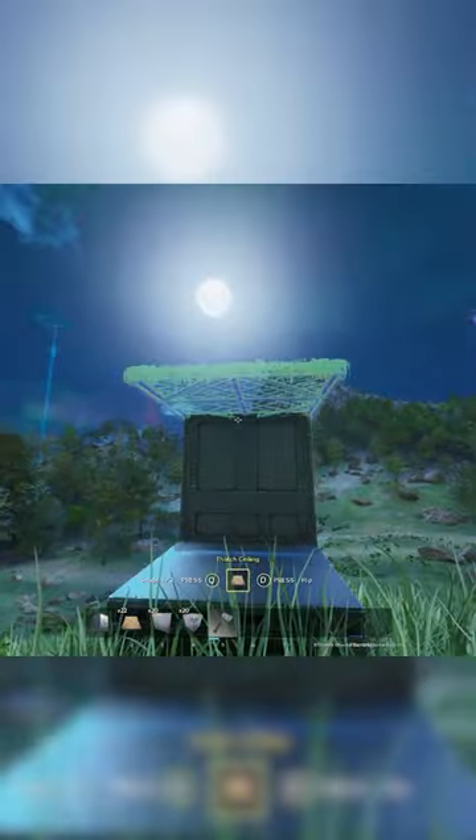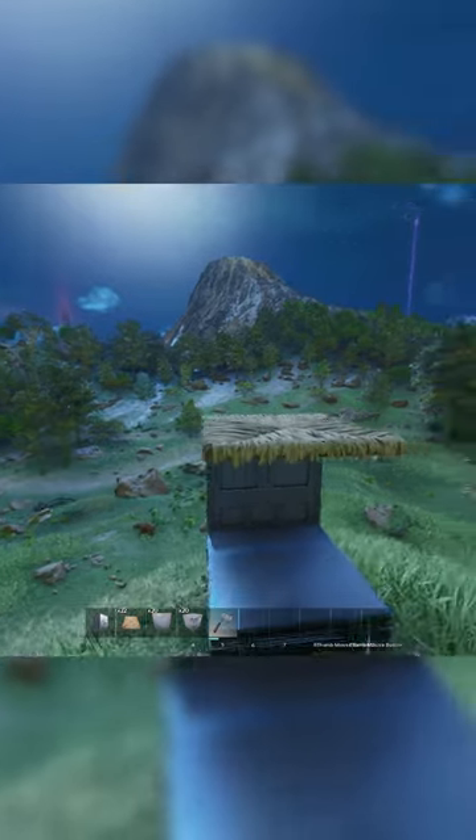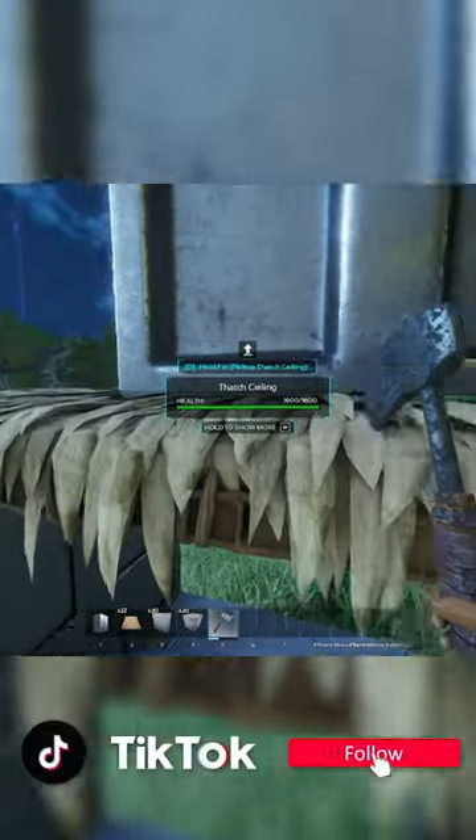Most of you guys know that you can't vault drop in ASA like you used to be able to in ARK 1. You can still do it, it's just a bit different. The way you do it now is instead of just demolishing or picking up the ceiling that you place the vault on, you actually have to break it manually.